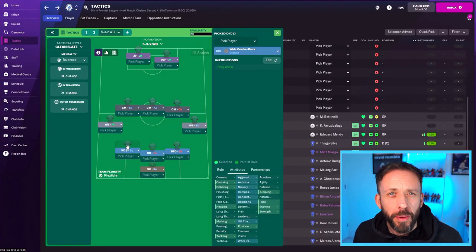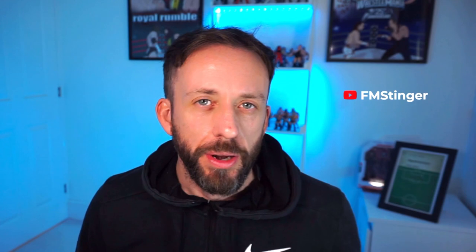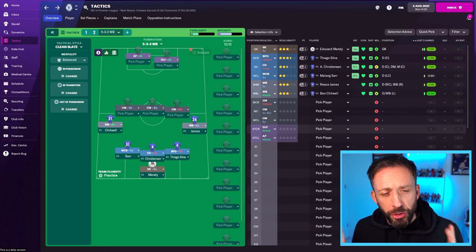That's what we're looking for from any system — balance that makes sense. If we were going more defensive, there's nothing stopping us putting the wide centre back on defend or converting the ball-playing defender back to a normal central defender and dropping the wing backs back. But for today we are positive. Now we need to decide what to do with the more advanced positions — three midfielders and two strikers, or two midfielders and three strikers. I'll show you how to do both.